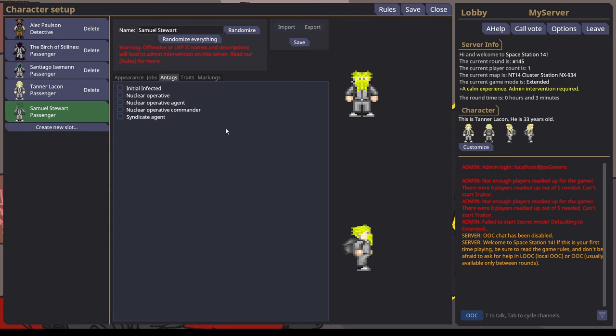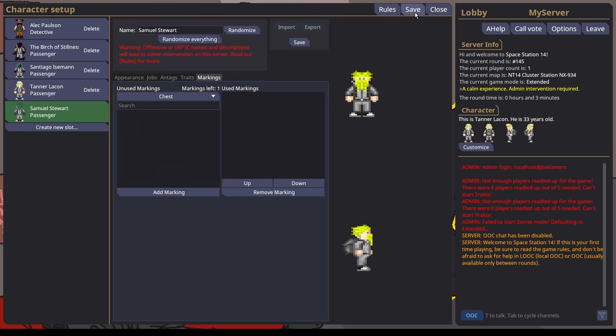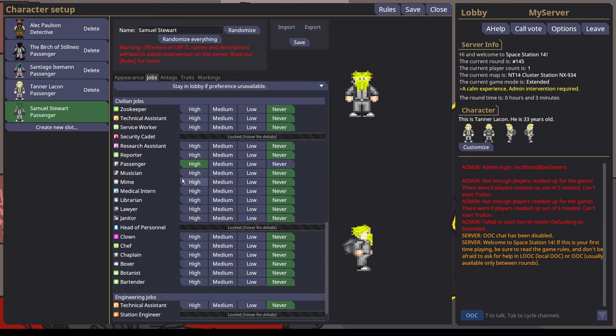I'm not going to really explain controls in this — you can click on the video in the comments down below if you want to get a better idea of the controls. I would also not recommend choosing any traits, because all of them make your character worse in some way or have a gimmick. And markings is just for cosmetics.